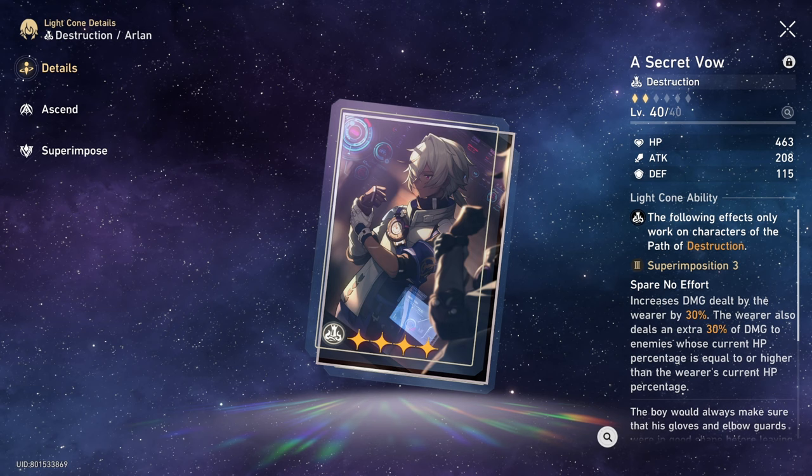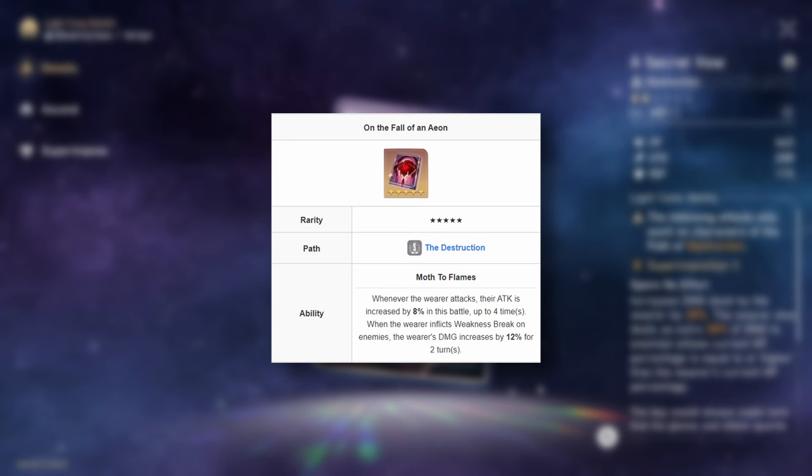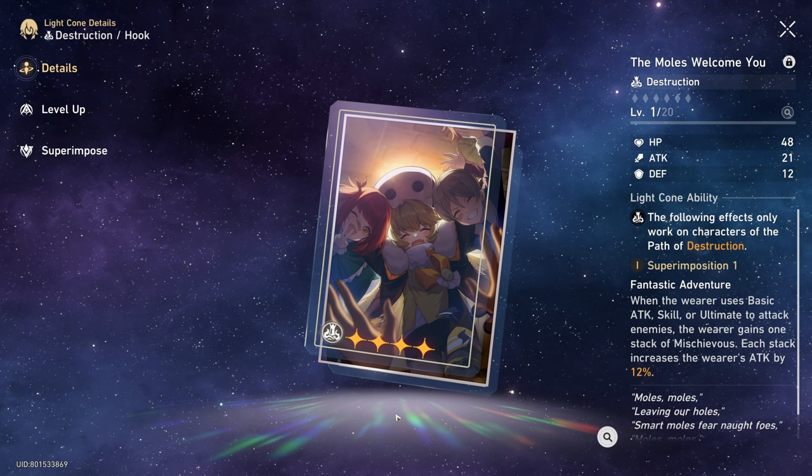Moving on to free-to-play and 4-star options: Secret Vow is going to be her best 4-star in slot. Other than that, we have the free-to-play 5-star option which is the Eon — her second best option, pretty good as well. Obviously if you have its refinement, it's going to get even better. The Most is really good too, however it is a lot better if you have higher refinement. Otherwise, I'd recommend going with Secret Vow.